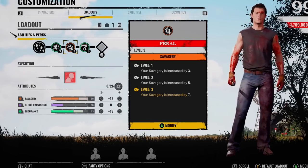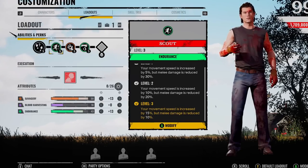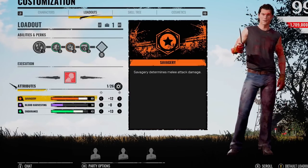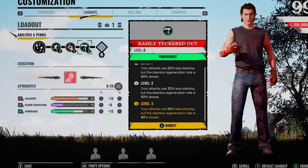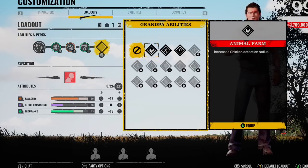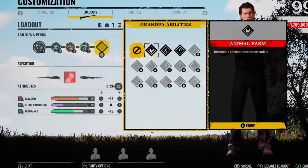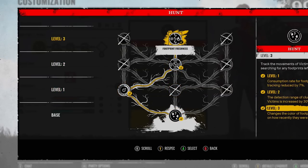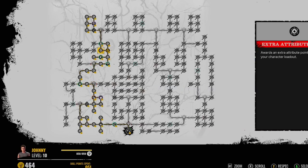Now on to Johnny — pretty controversial pick. There are a lot of games going up against sweaty players where people don't want Johnny. We've got Scout so we're able to get close to the survivors. When you get caught near Johnny — dead meat. Second perk is Feral, increasing savagery by seven, so you get extra points to put into endurance, which is almost maxed out. Then Easily Tuckered Out — one of the best perks: attacks use 50% less stamina, but stamina regeneration is a lot slower. For the Grandad perk I don't really use one in high-level lobbies — barely any time to level up Grandad anyway. For abilities: decreased tracking cost, increased clue range, and footprint freshness. 50 Savagery, 16 Blood Harvesting, 43 Endurance.